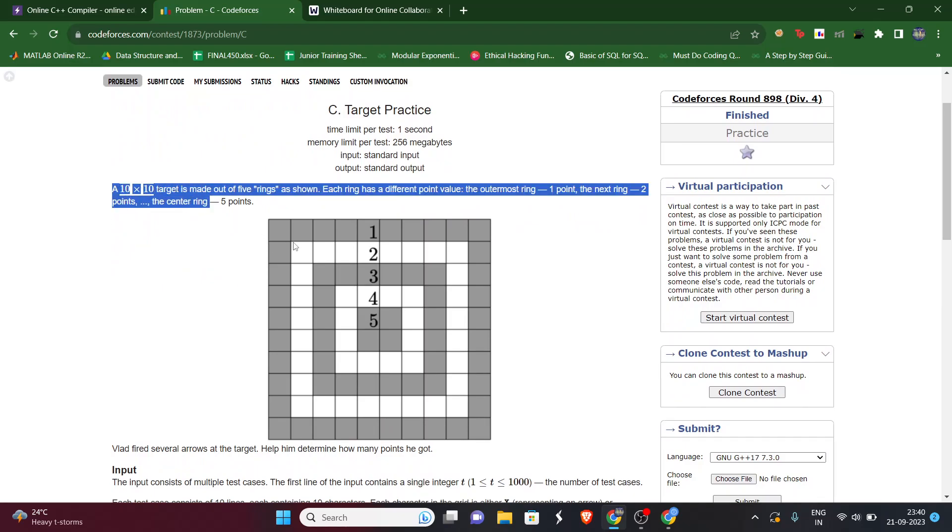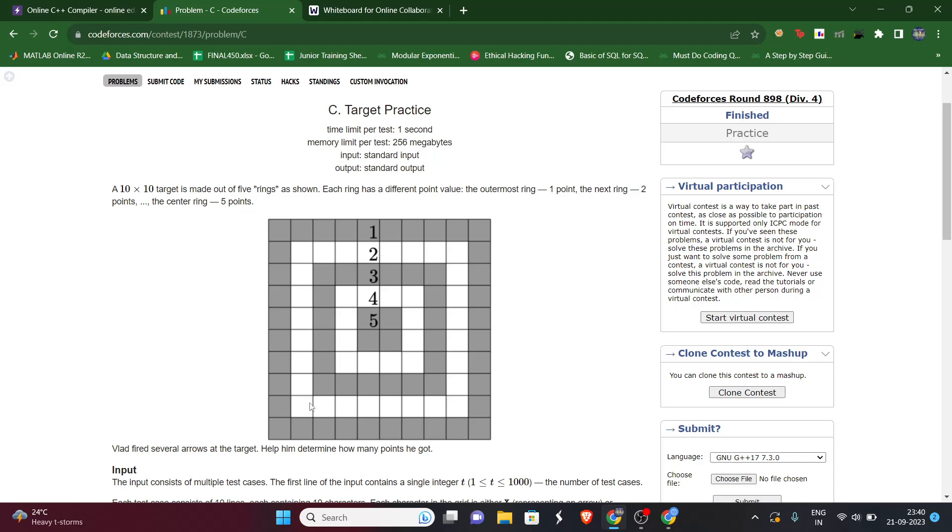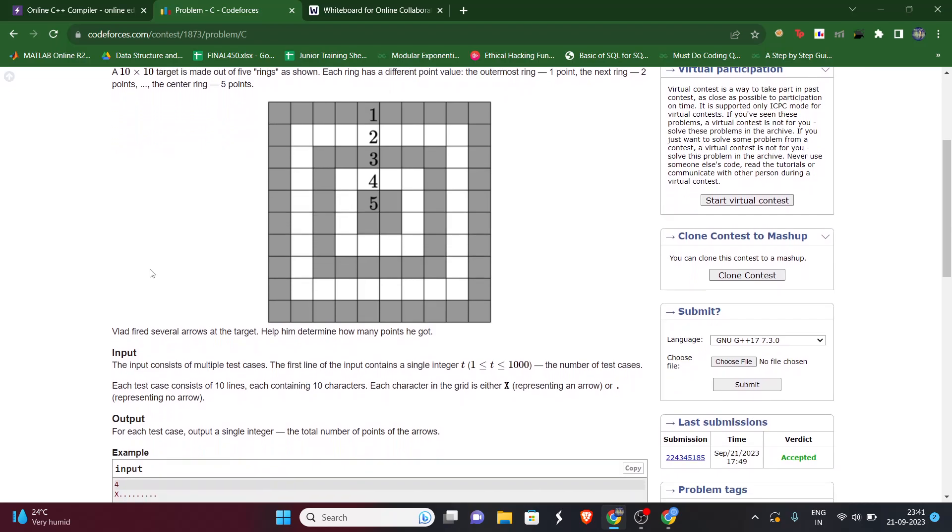The question says we have a 10x10 target made out of five rings as shown in the figure. The outer boxes form one ring, then the inner boxes alternate colors. Each ring has a value: the outer ring has value 1, then inner rings have values 2, 3, 4, and 5. If you hit the first ring you get one point, the second ring two points, and so on up to five points.